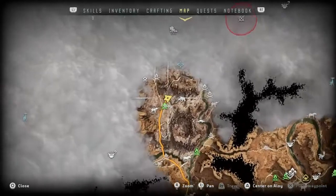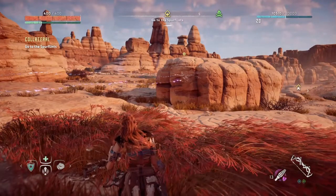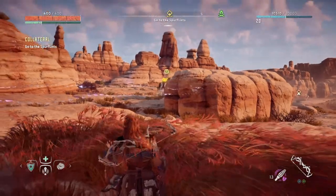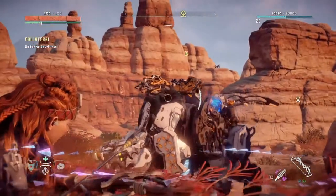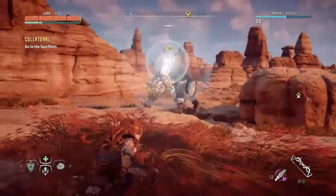I'm going to show you how to kill a ravager. Killing a ravager is actually pretty easy, especially if you know what to do. I'm going to use a tear blast arrow and my Karja sharpshot bow, and what you want to do is look for the ravager cannon on top, aim for it, and shoot it with that tear blast arrow.